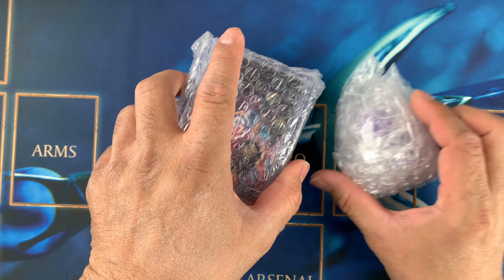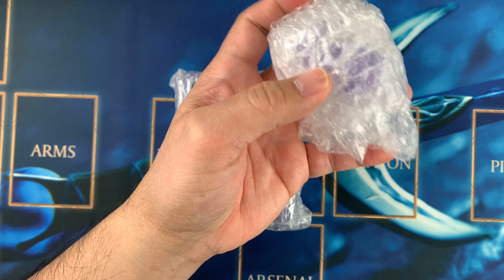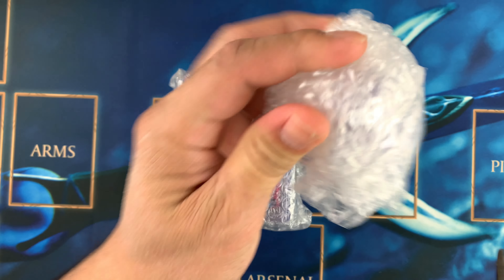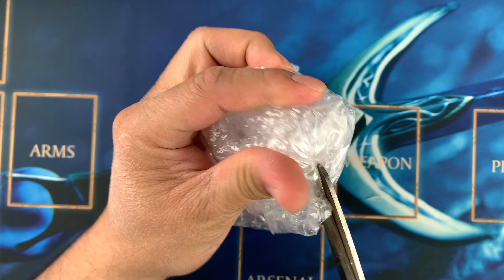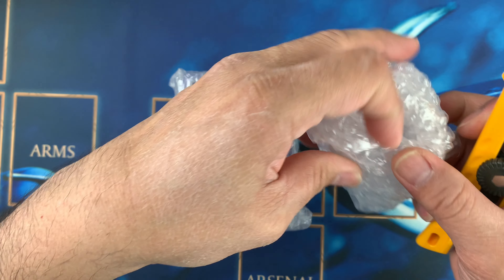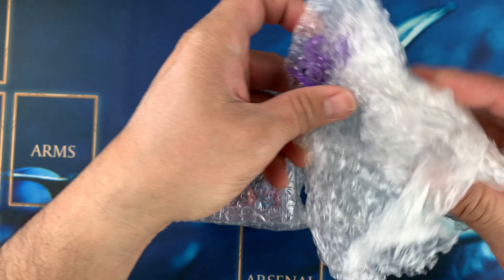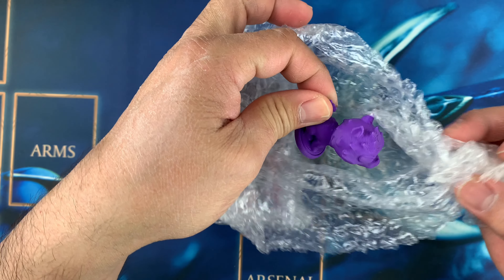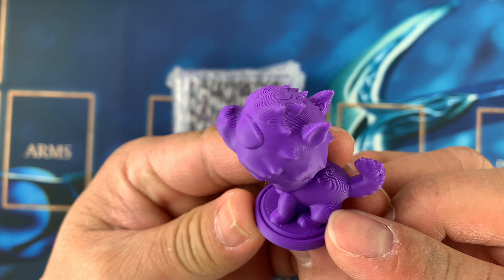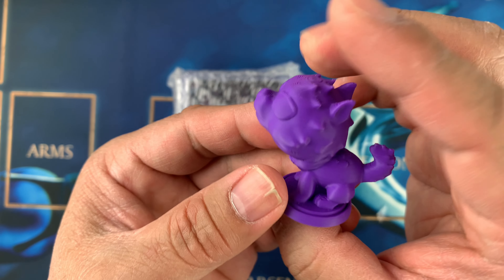Let's open this one first. I guess this is a figure based on what's written on the envelope. My scissors broke — I'll have to buy a new one. Wow, look at that — Tasuo Showdown has a figure! It's a cute wolf, I guess a werewolf. I'll probably have to paint it like a Warhammer figure.